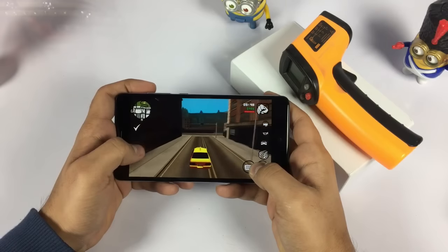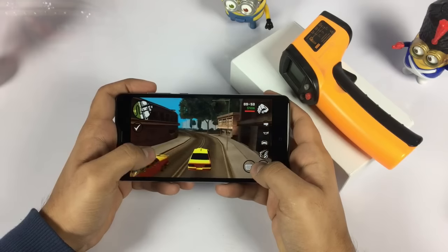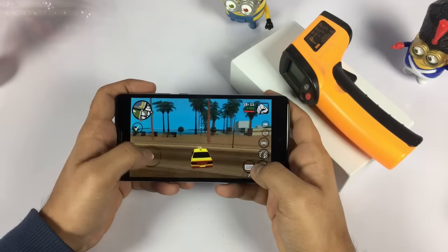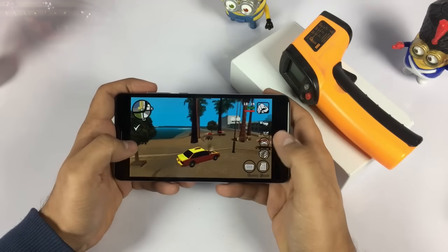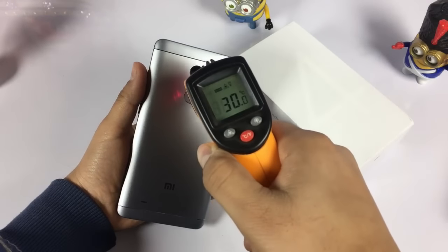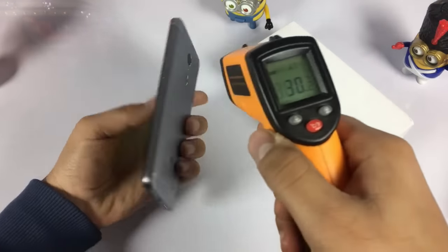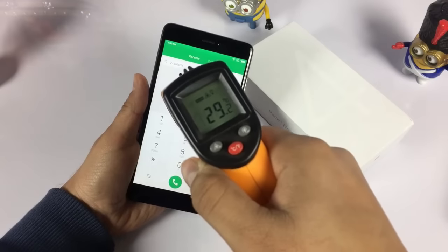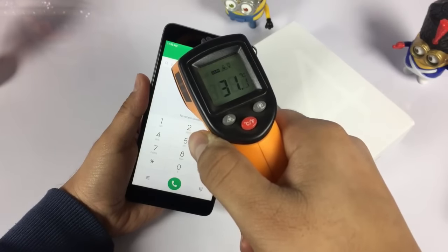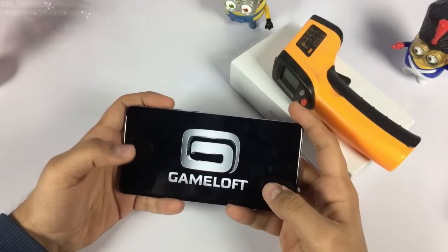As you can see, GT Racing is working pretty fine — there are no frame drops as of now. Let's check the heat temperature after playing it for a few minutes. It is almost the same, around 29 to 30°C at the front and back, staying in the 30 to 31 degrees range. No significant changes. Now let's try NFS Extreme.